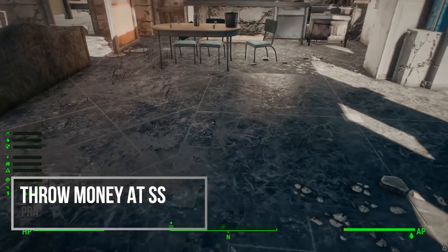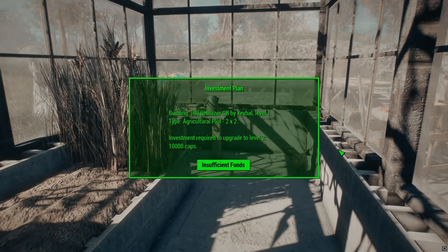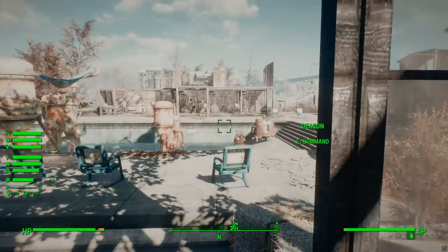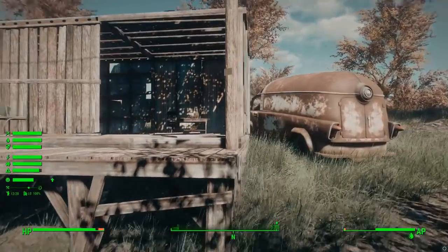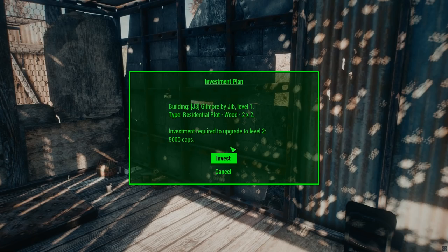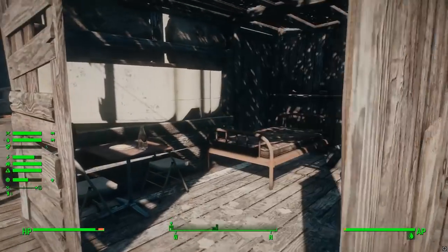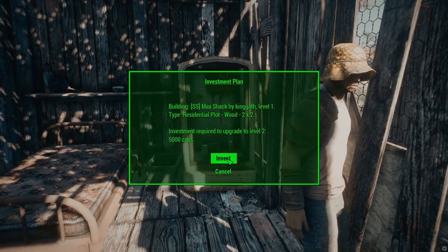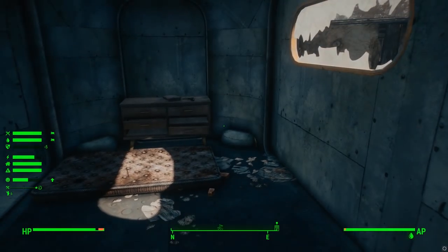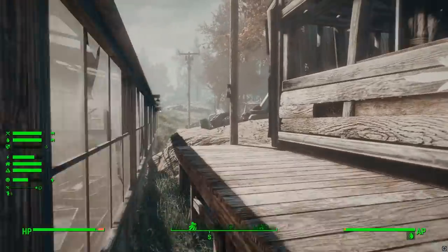Throw Money at Sim Settlements lets you walk up to a plot and invest in it to upgrade it to the next level. Normally, several factors must be met for a plot to upgrade, but this mod lets you bypass that — at a cost. It's extremely expensive, with prices in the thousands of caps. For me, the main use would be with custom downloaded plot types where you just want to quickly check out tier two or three of a new mod.